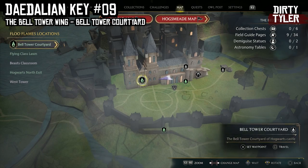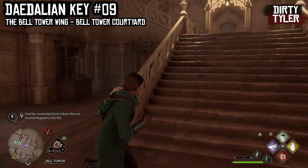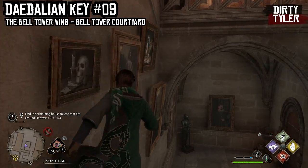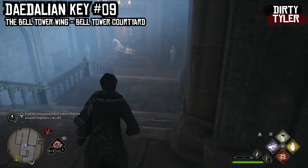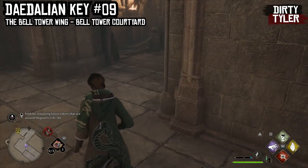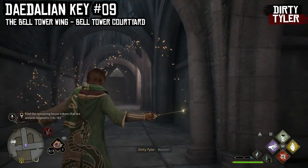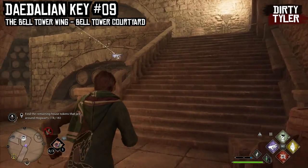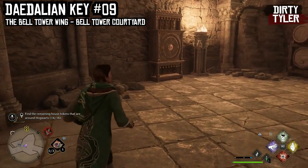Again staying in the Bell Tower Wing from the Bell Tower Courtyard Floo Flame — go up the stairs, through the door, and hang a quick left. Follow the path down into the dungeons just like the previous one. When you get to the statue hang a right and you will see the Daedalian Key hovering just here. Follow it down into the corridor, hang a left just before the stairs, and follow it down — you will see the cabinet just there.